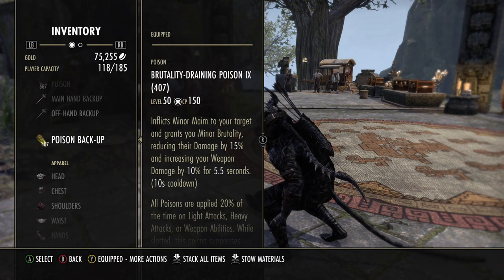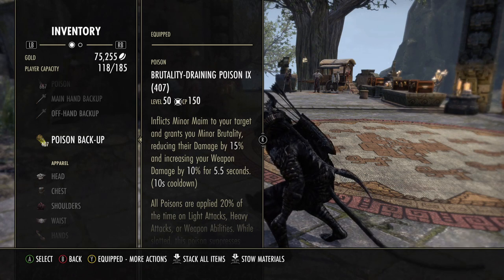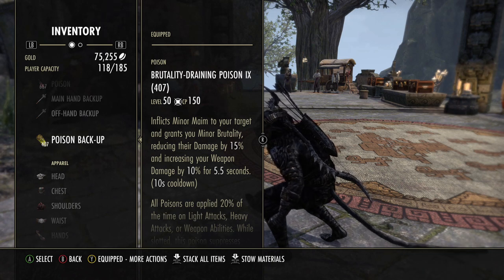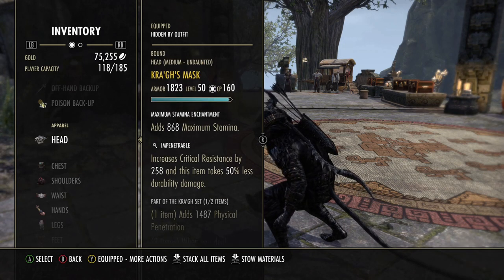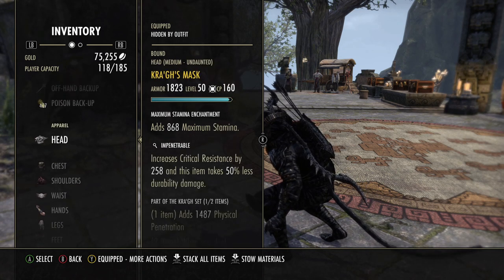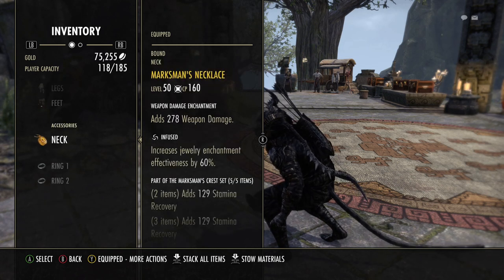For poisons on the back bar I'm experimenting with Brutality Draining Poisons — they inflict Minor Maim on your target and grant you Minor Brutality, reducing their damage by 15% and increasing your weapon damage by 10% for 5.5 seconds. The main gear change from the original Gankalorian is I swapped out Slimecraw and replaced it with one Cragmortha and one Belladreth, running seven medium pieces for the passives. Most pieces have stamina glyphs except my legs which have a little more magicka and health, and jewelry is all Infused Weapon Damage.